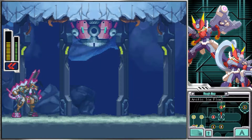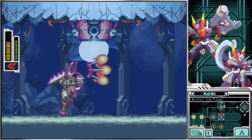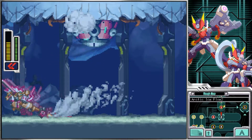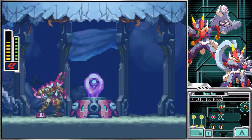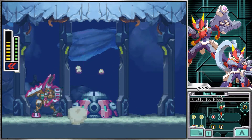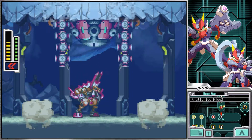Either way, time for the miniboss at this level. It's this octopus. We need to destroy the main core, but the main core only opens up if you destroy the tentacles. The tentacles are taken out with one of Buckfire's arrows, so it's pretty quick. By and large, the minibosses in ZX Advent are much easier to take out than the ones in ZX Original, because ZX Original's can be a bit too healthy for their own good in most cases, especially thinking of those dragons.